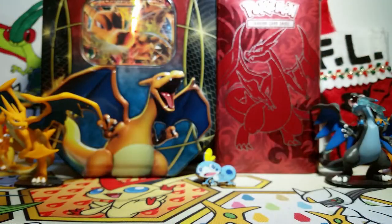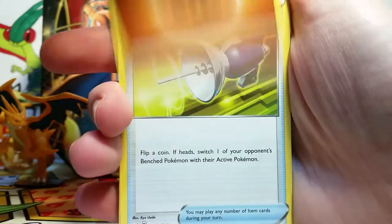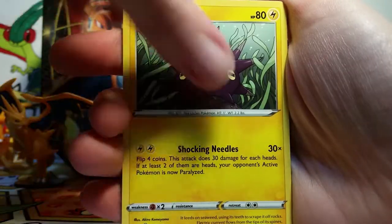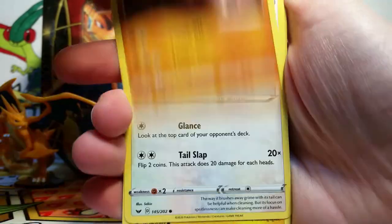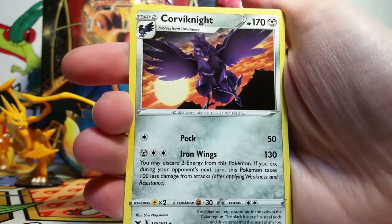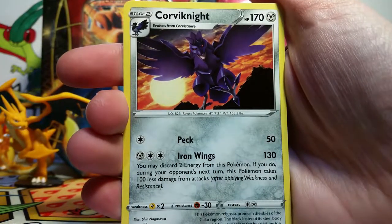So we have our last pack of the opening — it is a Gigantamax Snorlax pack. I just still can't believe that they put Sword and Shield packs in these. That really redeems them. I mean, they're still kind of expensive for what they are — two packs and a nice tin — but I really love the tins and the fact that it comes with Sword and Shield is just really great. So we've got a Haunter, a Vitality Band, Pinch Urchin, Blipbug, Rhyhorn, Minccino, Chinchou, a Mawile Reverse, and then our rare is a Corviknight non-holo, which is very cool to see.